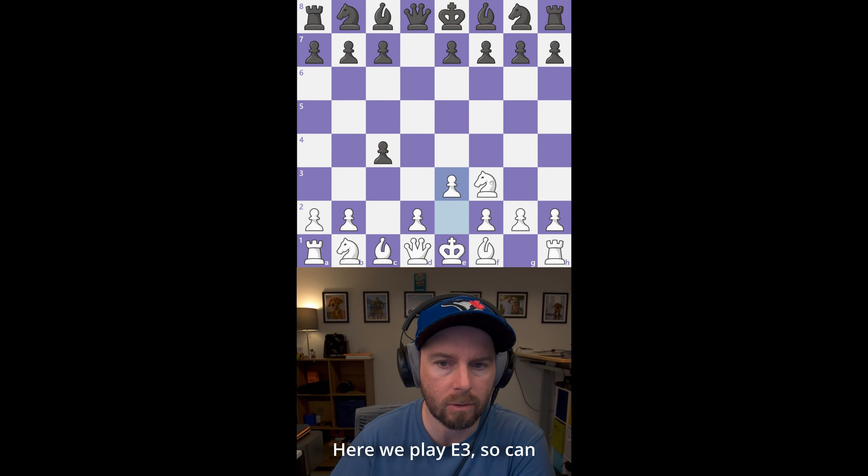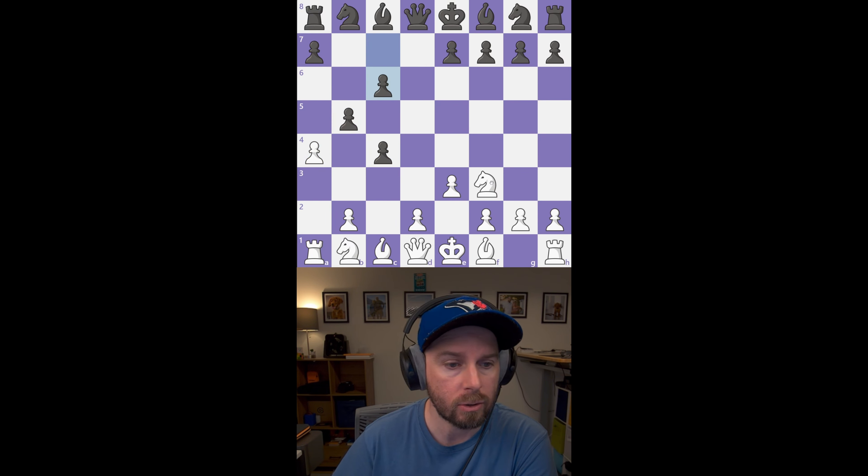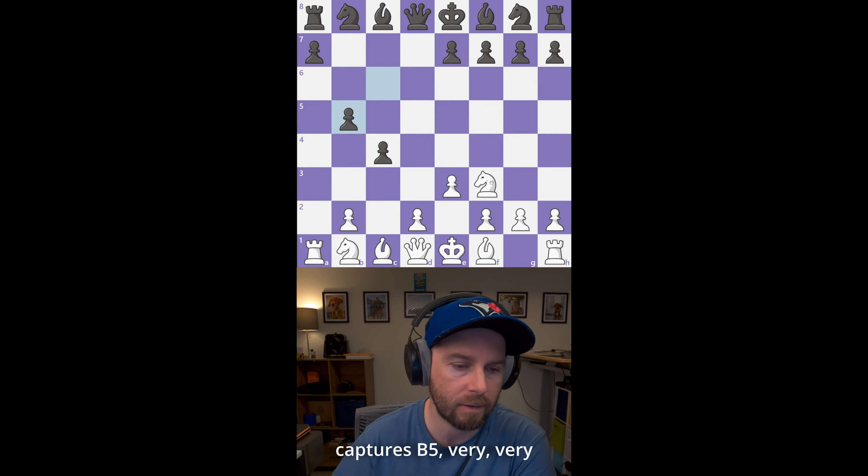We play e3, so you can capture back with the bishop here. Opponent plays b5, a very common move, so we play a4 to break the structure. Then a captures b5, c captures b5 — very, very common moves.